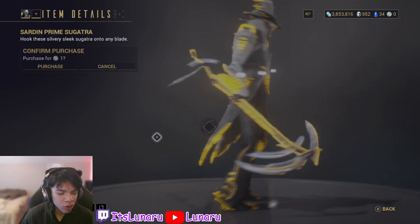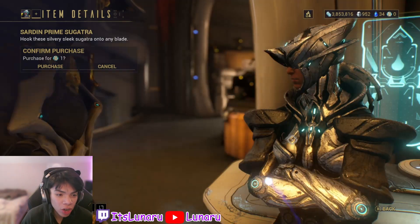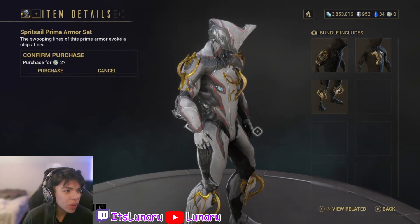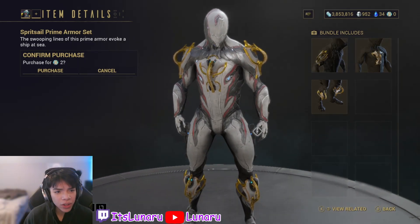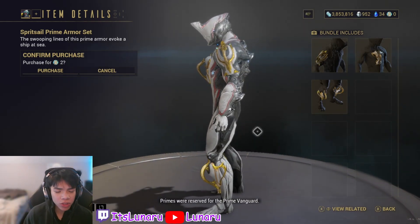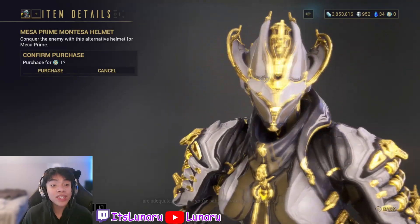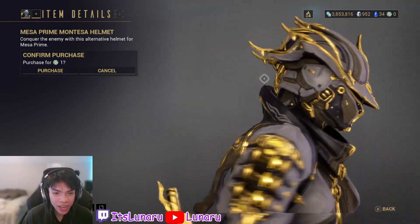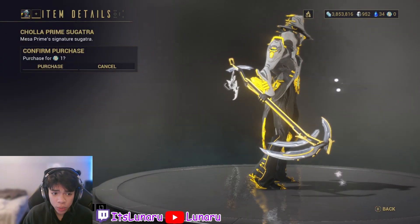Let's look at the Sarden Prime sugatra — sugatras are just so underwhelming in this game in my opinion; they're just too hard to see when you're running around. Then we have the Spritzel Prime armor set — I don't really know how I feel about it, but I feel like if you find the right frame to put it on it would actually look really good. Then we have the Mesa Prime Montessa helmet — this looks so nice, I love this helmet. It's actually really clean.